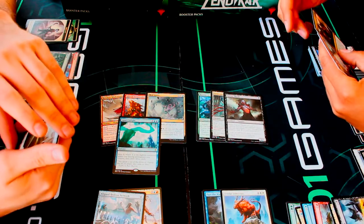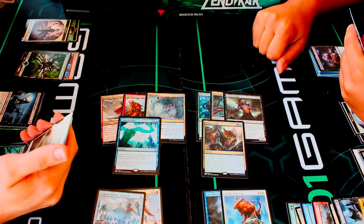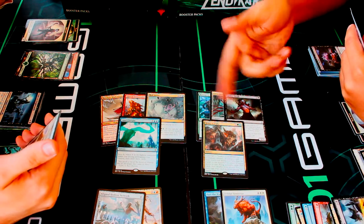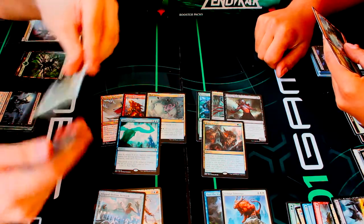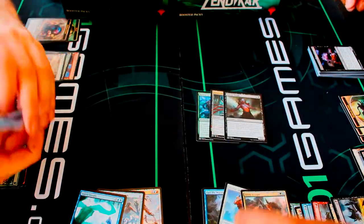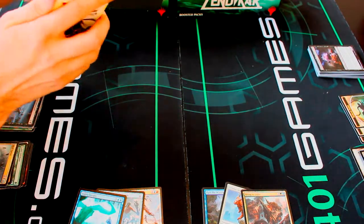For my rare I got Ugin's Insight, which is pretty good. Then Bring to Light — oh, that thing is really good! It's definitely worth something. It's like a tutor that gets better based on the amount of different colors of mana you use. And again the lands and tokens — very nice. Bring to Light was a great pull!